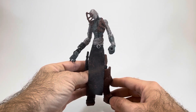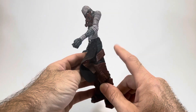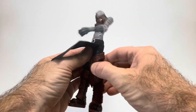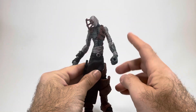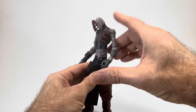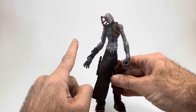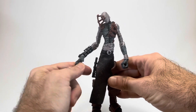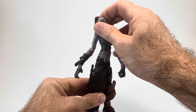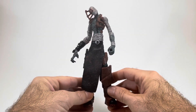Now we're going to take a look at Gravedigger's articulation. Here at the knee, he has a 90-degree bend. And then here at his hip, he also has a 90-degree bend, but it goes forward — the leg will not go back at all. Here at the shoulder, he has a joint that will go up and around a full 360 degrees. And then here at the elbow, he has a 90-degree bend. This wrist only rotates; I'm not sure why the other hand doesn't rotate, but that one does. Then finally, here at the head, he can look left and he can look right. That covers all 10 points of articulation for Gravedigger.